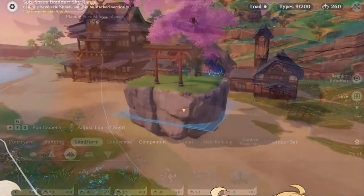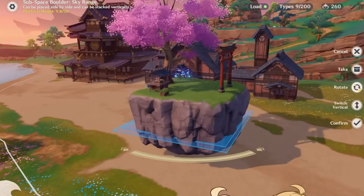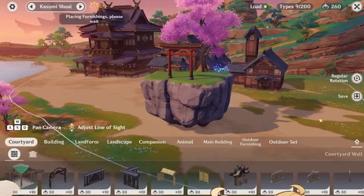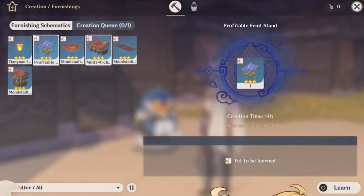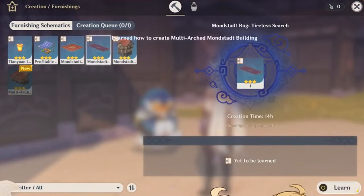In addition, there will also be some optimizations to the Serenitea Pot System. Starting from version 2.2, we can learn blueprints from several new places, like through the Create Furnishing menu inside the Serenitea Pot, through the Forge, and through the Crafting Bench. That definitely makes learning blueprints a lot more convenient.